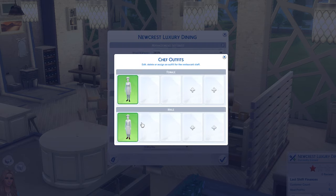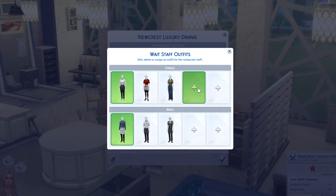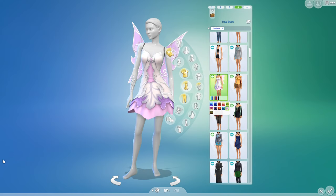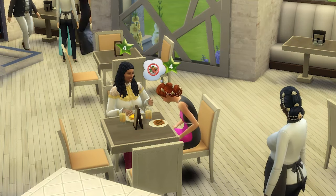You'll also want to choose what your staff wears. There are some cool presets, but you can tweak the outfits to be whatever you want them to be. It's really great if you wanted to add a theme to your restaurant. And finally, choose your customer's dress code. I decided to have everyone dress up in formal wear to eat their pretzel and banana bread.